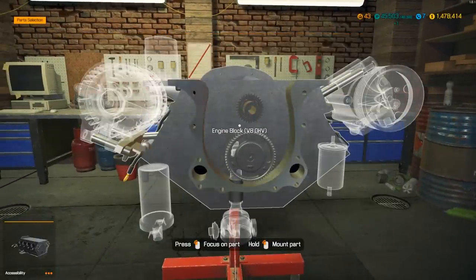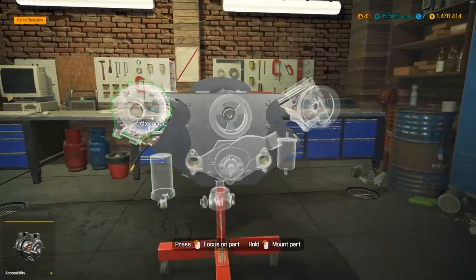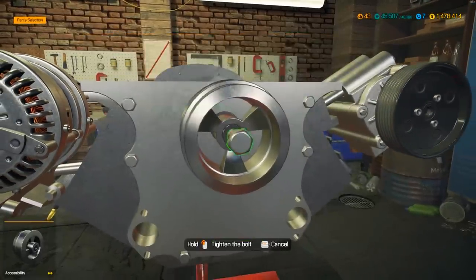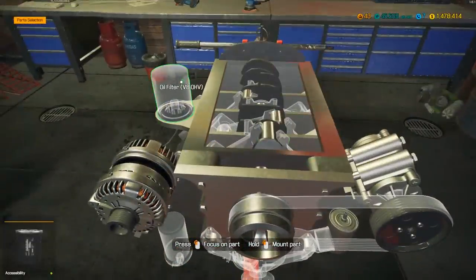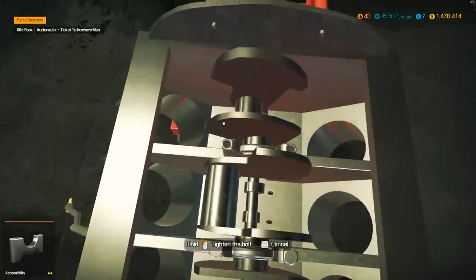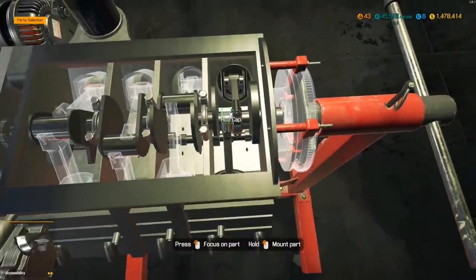Now we have a lot of parts ready to pop in. We can actually redo the entire timing cover before we even do the pistons — timing is very, very important so it makes perfect sense to do it first. We also still need the water pump and all our serpentine belts. Let's get our crankshaft bearing caps in first to center the crankshaft — trying to go in an actual order and keep it a little more realistic than usual.